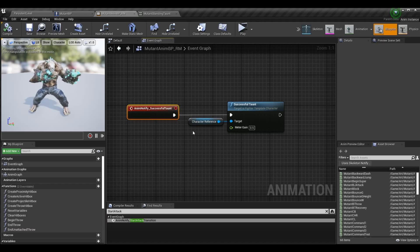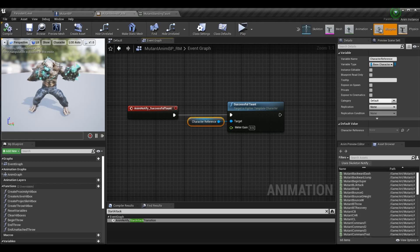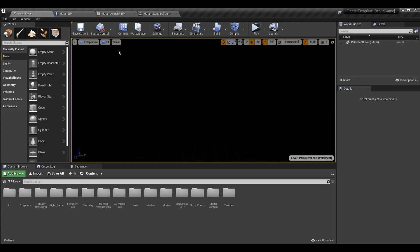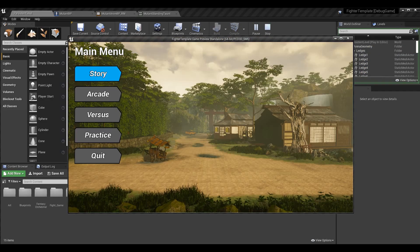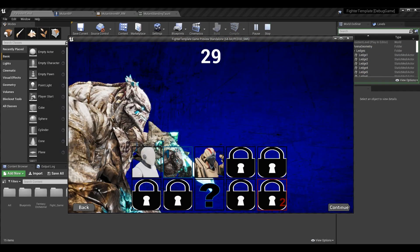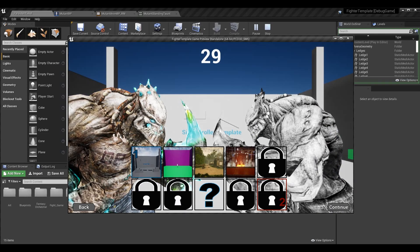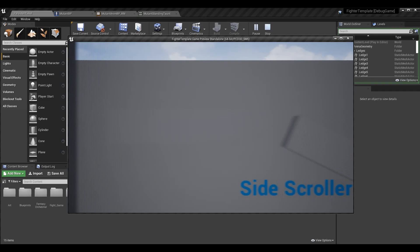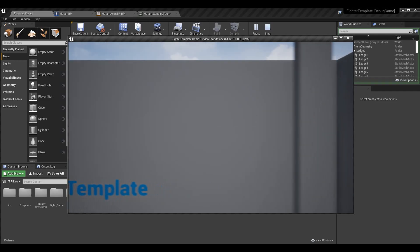In the anim notify in your anim BP, grab your character reference — the owner of the animation blueprint — and call the successful taunt function. I left the default value, but feel free to change it. Once you reach this anim notify, you'll gain super meter or do whatever you coded it to do. You can then go and play your game.